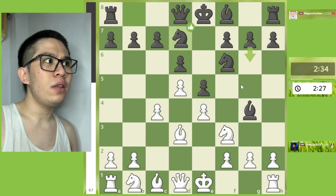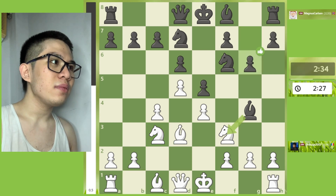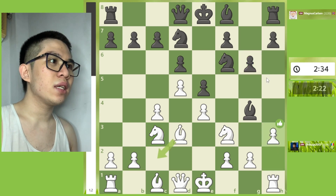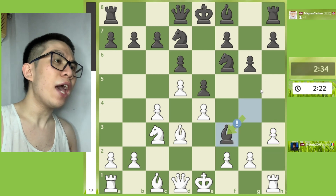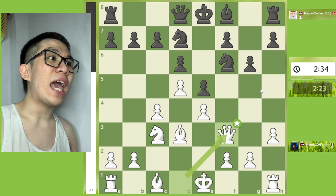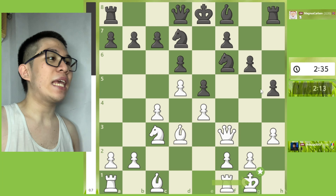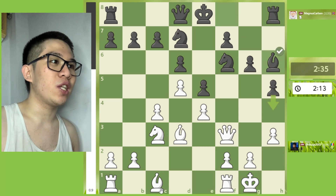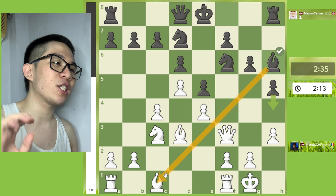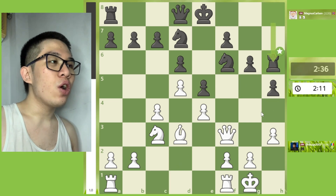Nbd7, then Nc3, g6, h3, Bxf3, Qxf3, h5, and then castles kingside. And then Bxh6 — challenging the white pieces on the dark squares. Bxh6.